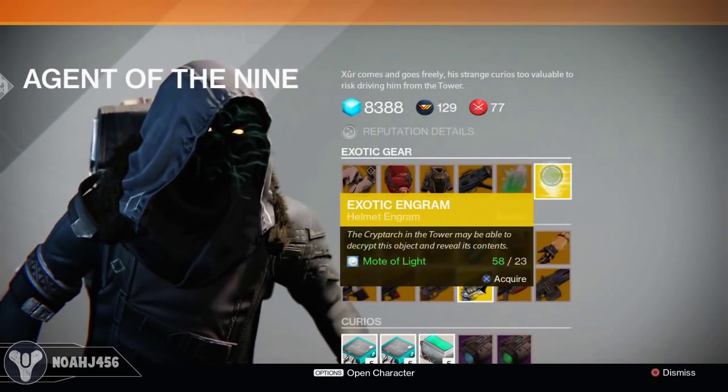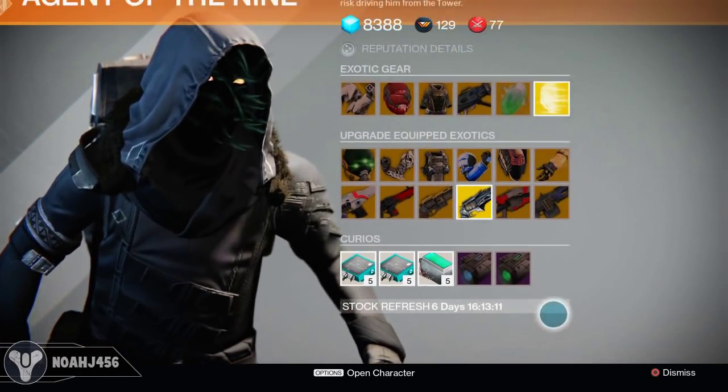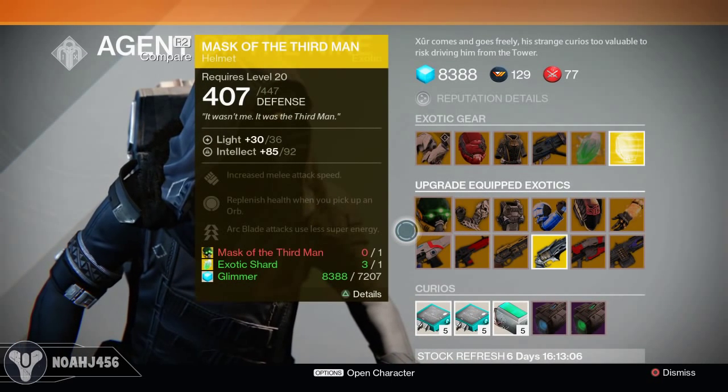That is about it for this tutorial on how to upgrade items from Xur. Here are the rest of his pieces of equipment that he's selling, and as always you can get an exotic engram and everything like that. That is about it for this video, guys — I hope you enjoyed it. My name is NoJ456. If you guys have any questions, leave them down below and I'll see you in the next video. Bye-bye.